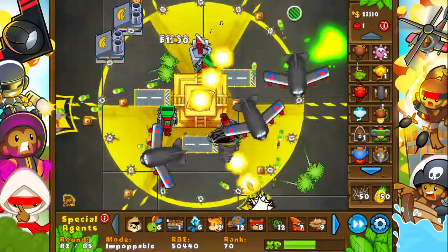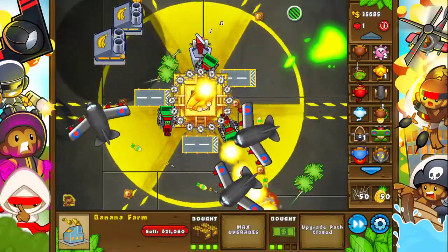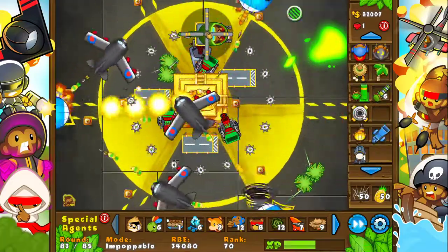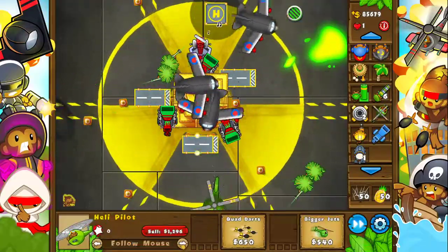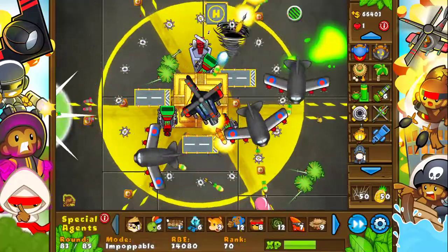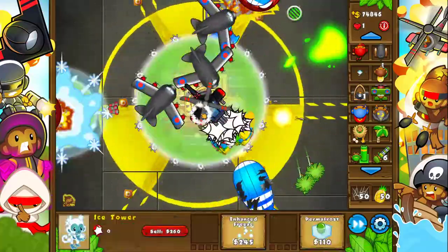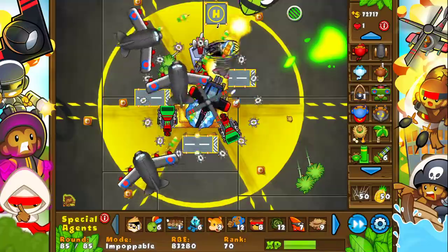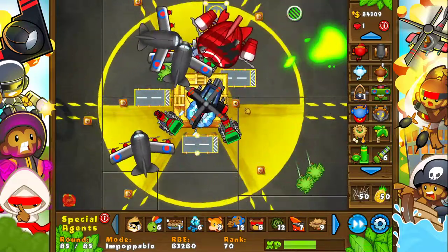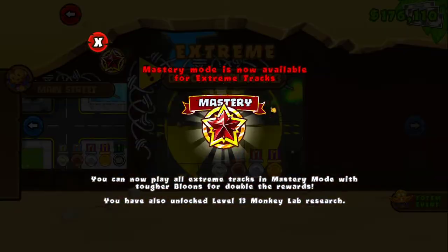Stunning the balloons more efficiently. Now selling the factories and using remaining cash to place a heli in the very center — 4-0. Also placing an ice tower near the center at 3-2 to slow ceramics or any balloons that get through. Around round 85, using the village activated ability — and that's it! Medal achieved, very easy with double cash and bigger beckons. And that should be extreme mastery — here we go!